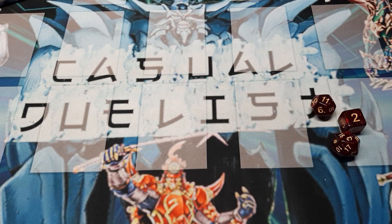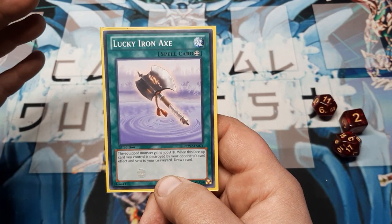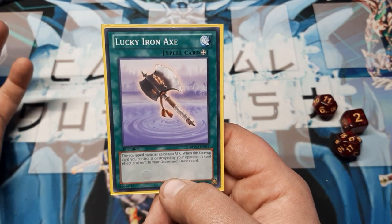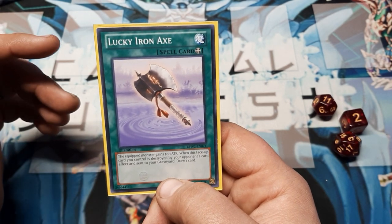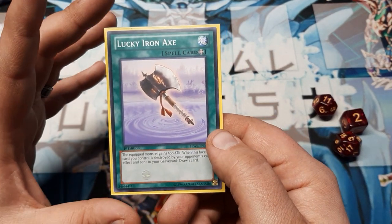Today I want to give you guys a Yu-Gi-Oh card that can be used to make many weapons. Our base was the Lucky Iron Axe. This thing's had a few print runs — it's one of the few equipped cards that you could get as an ultimate rare, back in the day when ultimate rare could have just been any rare out of the booster. But it was always a fun little equipped card in Yu-Gi-Oh.